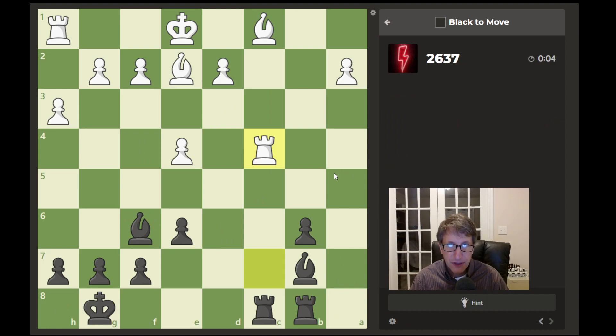The white rook has just retreated back to c4 where it's protected by this bishop. So what do we do here? Do we just capture this pawn, or do we just capture the rook?